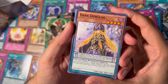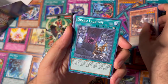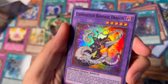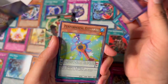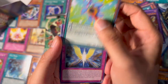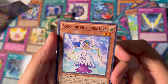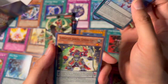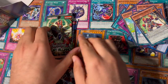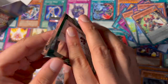This is Breakers of Shadow — not sure what I'm expecting here. We got Dark Doriato, Sharonu, Smith Draco Faceoff, Chimera Tech Rampage Dragon, Performapal Guitar Turtle, Fluffal Score, Score of the Melodious Diva, and another Performapal Trump — Super Heavy Samurai General Coral.